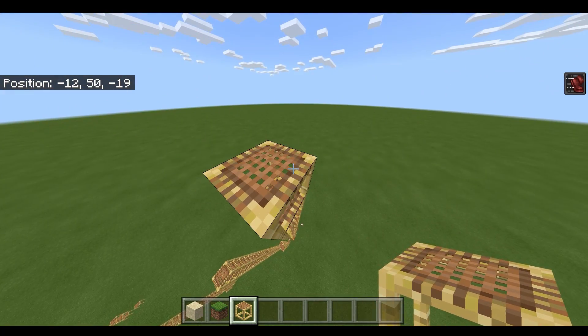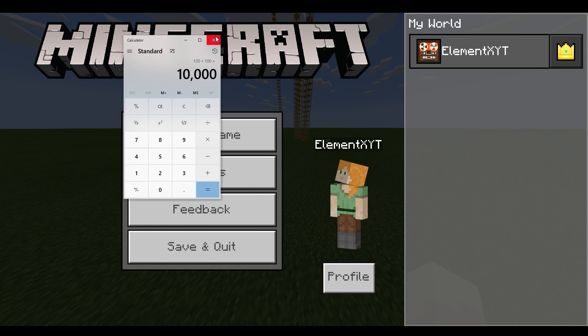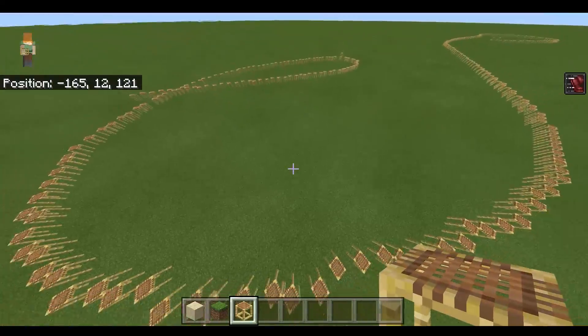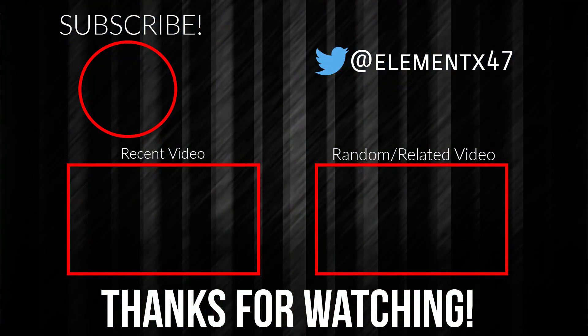50 blocks in like 0.5 seconds — 50 blocks in 0.5 seconds. So 0.5 times 100 — that's 10,000 blocks per second! And by the way, this is what happens if you try to place scaffoldings at normal speed. It's kind of satisfying, I won't lie. But yeah, that's pretty much all of it for today. Thank you for watching and see you guys in the next video.